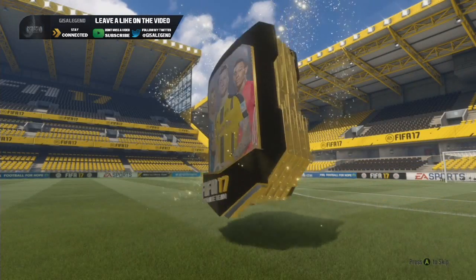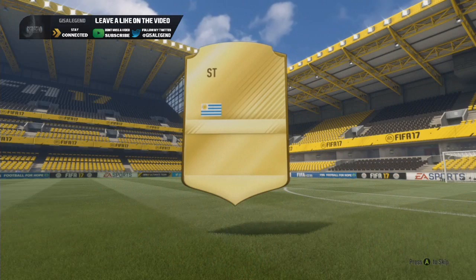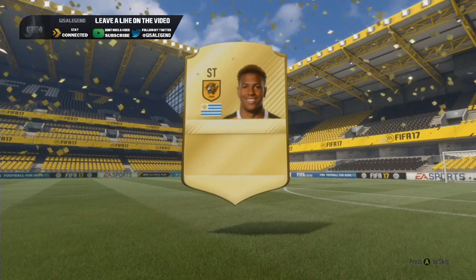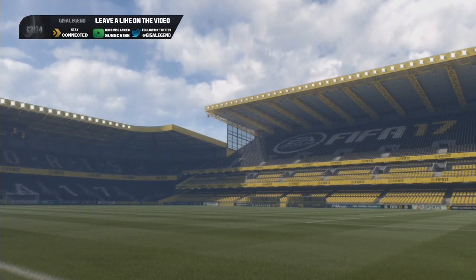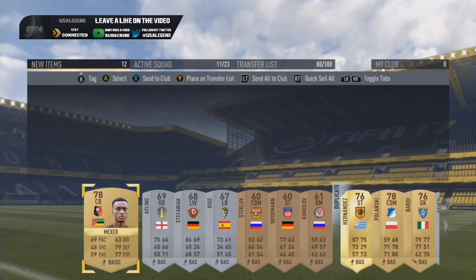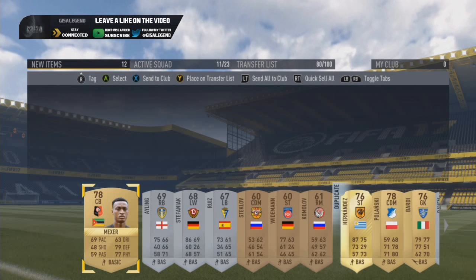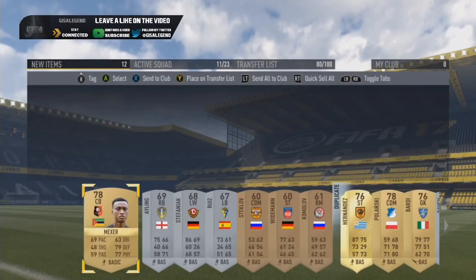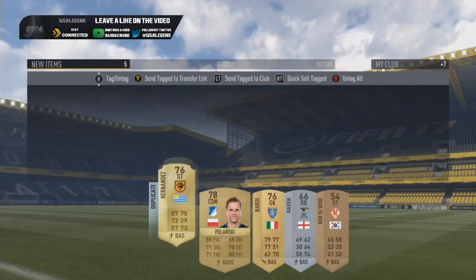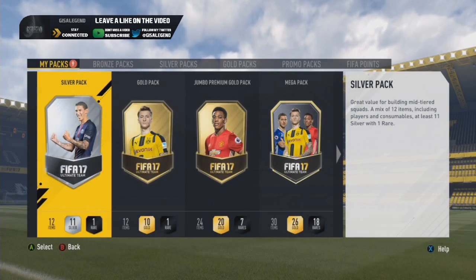We're doing the all players pack first. For a change it's a gold - Abel Hernandez, a good player with decent stats. Already got him though, which is a bit of a bummer. Lots of useful players there though - Russian League, Ligue 1 and Championship - not too bad. We also have SPFL and German players.